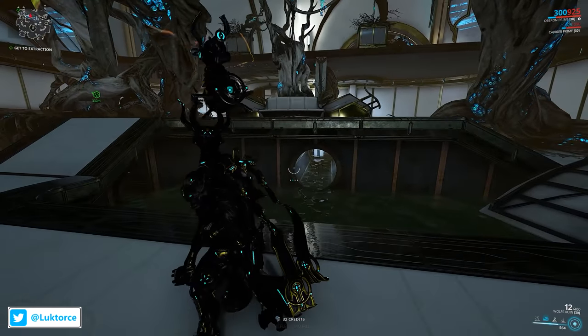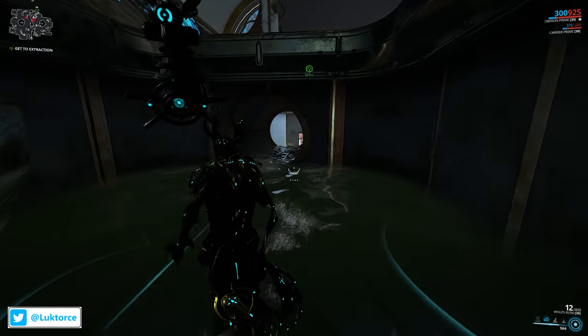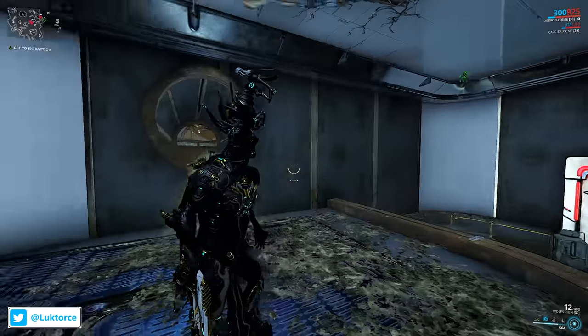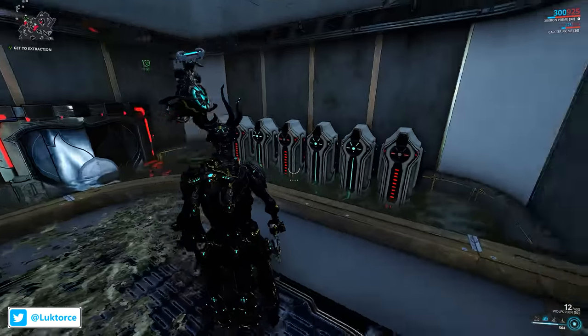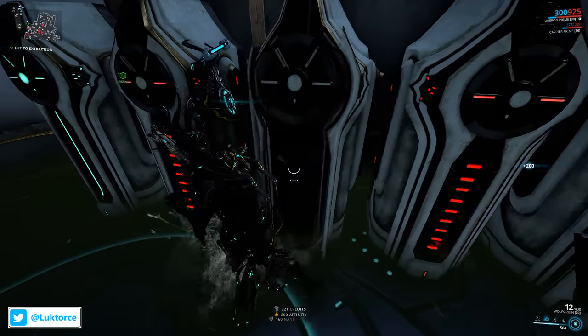Next up, we're moving into the Orokin Derelict, which is another beautiful tile set. It's time to see a similar raised section, and let's check out what may be underneath. Now Oberon has a bit of a wander around the tile, and then comes across the entrance to another hidden area. Jump inside, check out what's in here, and it's time to move on to the next one.